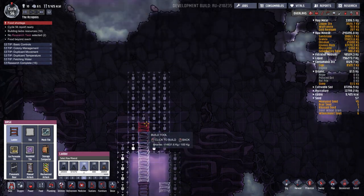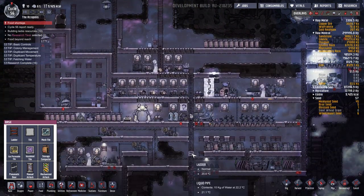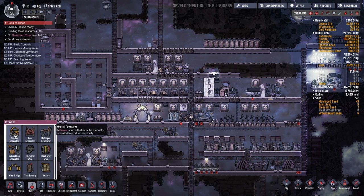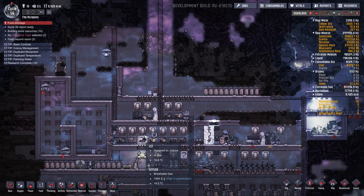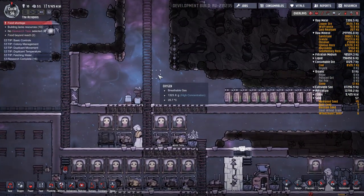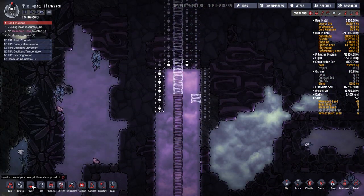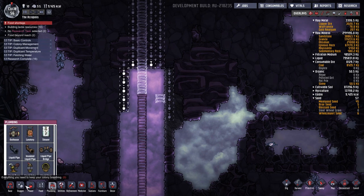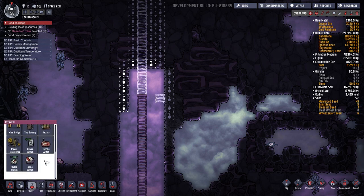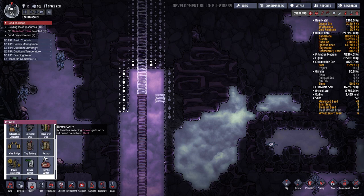I don't want to burn up all this hydrogen because we're going to need it for our hydrogen cooling system. I guess we can always just wait for more hydrogen to get created. We definitely need to make a gas pump up here — we've gone through all this trouble of pooling up all this hydrogen, so we should make a gas pump so we can pump it into our hydrogen system.